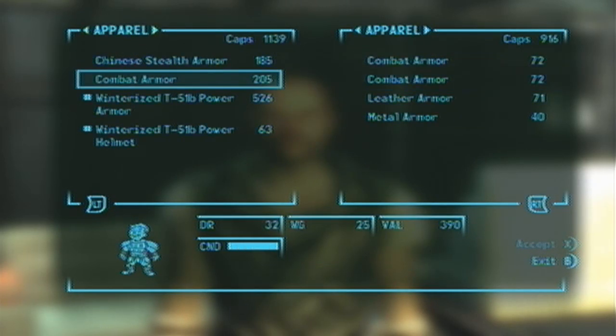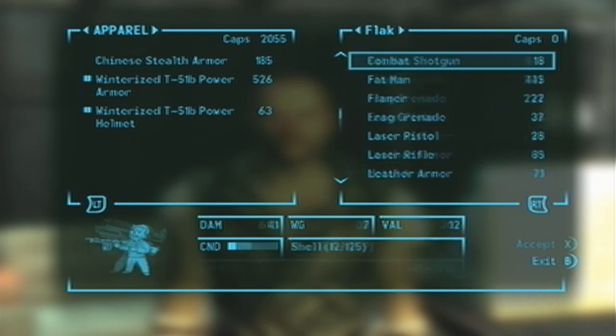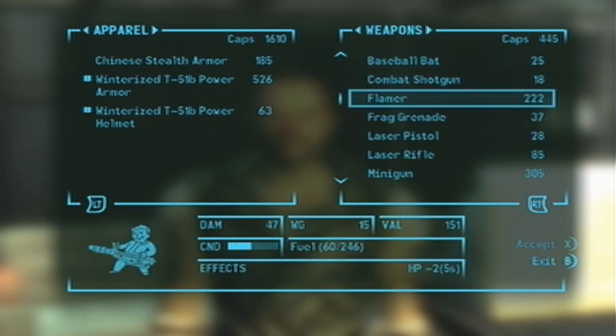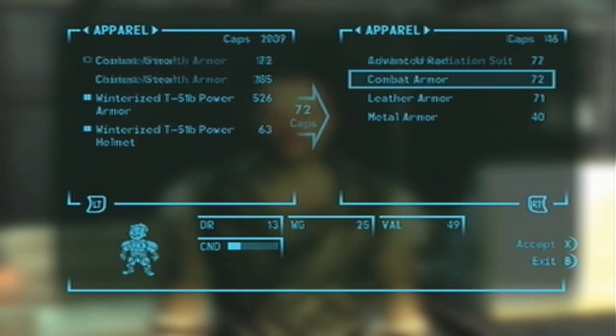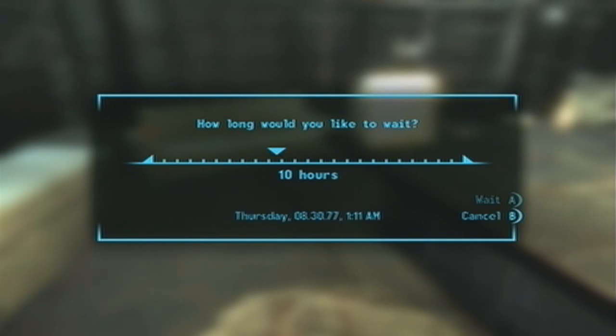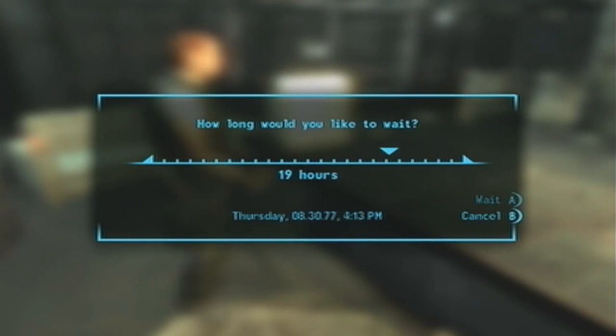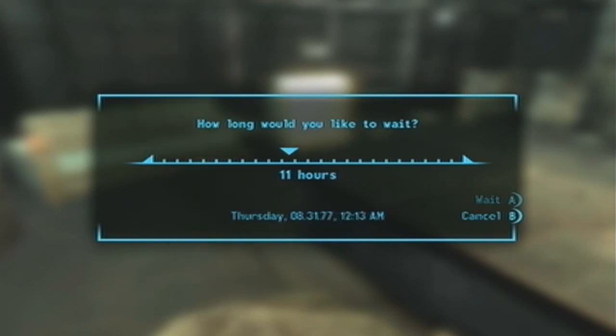I just keep repeating it here and I'm going to buy him all the way out. Make sure he doesn't have anything else you'd like. Then you're going to wait 72 hours — just do it in three 24-hour periods. This will cause the vendor to restock themselves with ammo, caps, and all that stuff.